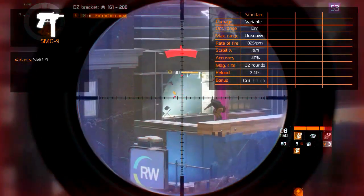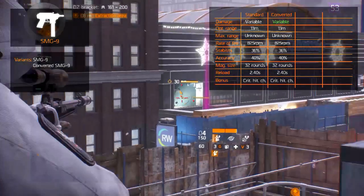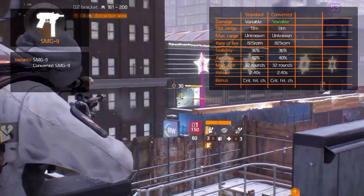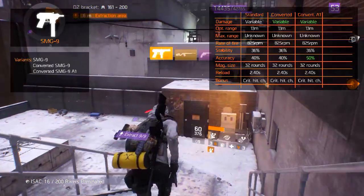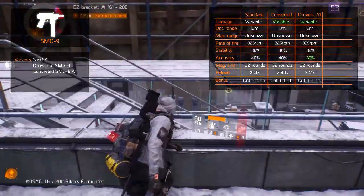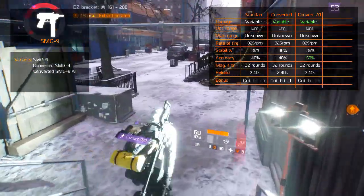There are 4 variants including the standard. The second variant is the Converted SMG9, which is both aesthetically and statistically similar to the standard version, except for weapon damage which is generally a bit higher. The third variant is the Converted SMG9A1, which comes with increased accuracy at 50% and better weapon damage. Aesthetically it looks a little different since it has an extended perforated barrel.